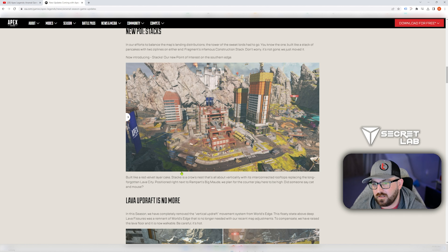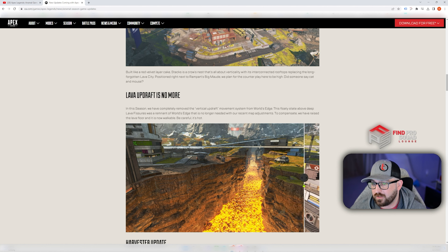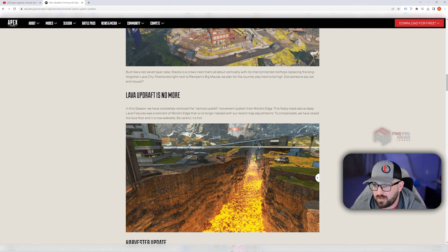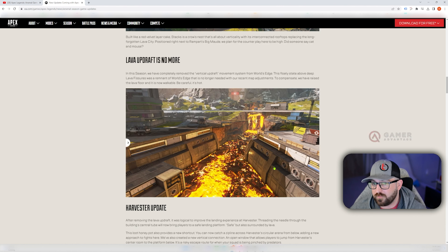In areas where you drop into lava you take damage — so in Fragment where you could kind of float up before, now you're not floating up anymore. You're actually taking damage. This was the crossing for Fragment, and now it's raised up. If you fall in, you're not going to be able to fly up — you'll take damage trying to climb up, unless you're a movement legend.